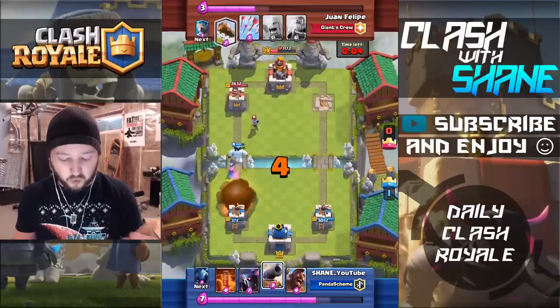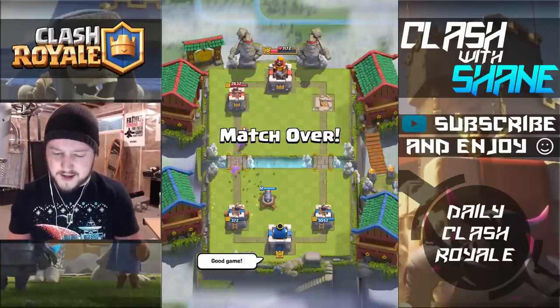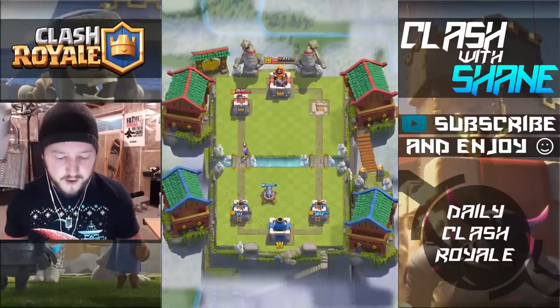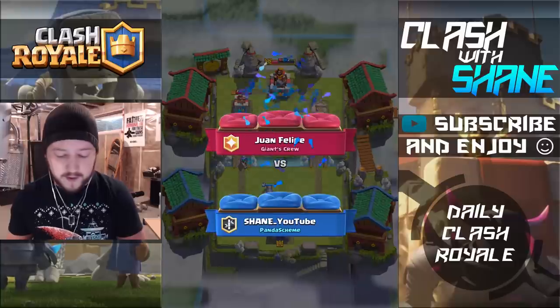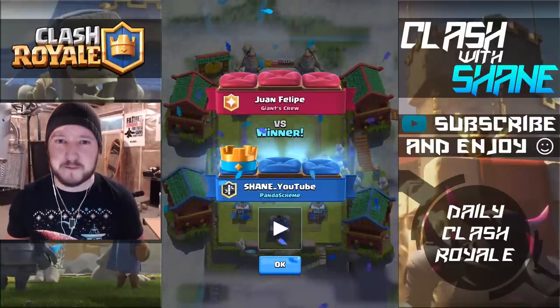And here we are guys, 372 health left on my tower, two seconds left. As you can see, his King Tower is at 1,200 health, so I probably could have went for the 3 Crown victory, but we ended up just holding on for the 1 Crown. There you go guys. Let's go ahead and do some live battles here.